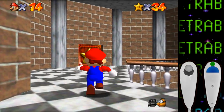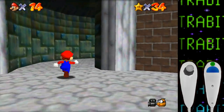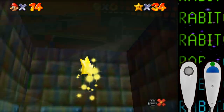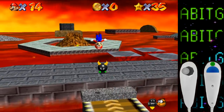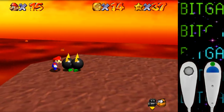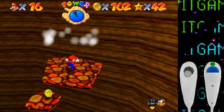We already have enough stars to open the next star door, but let's blaze through the other courses first. After catching MIPS, let's hop into Lethal Lava Land. The stars here are fine for the most part, but just like with the Boos, without ground pounding I was struggling a bit with all the Bullies in this course. Other than that, another quick seven stars.